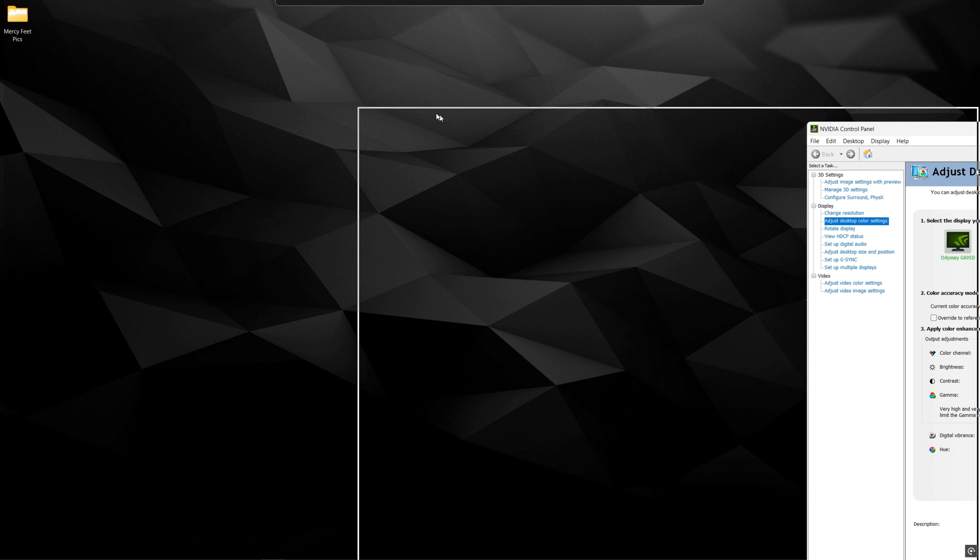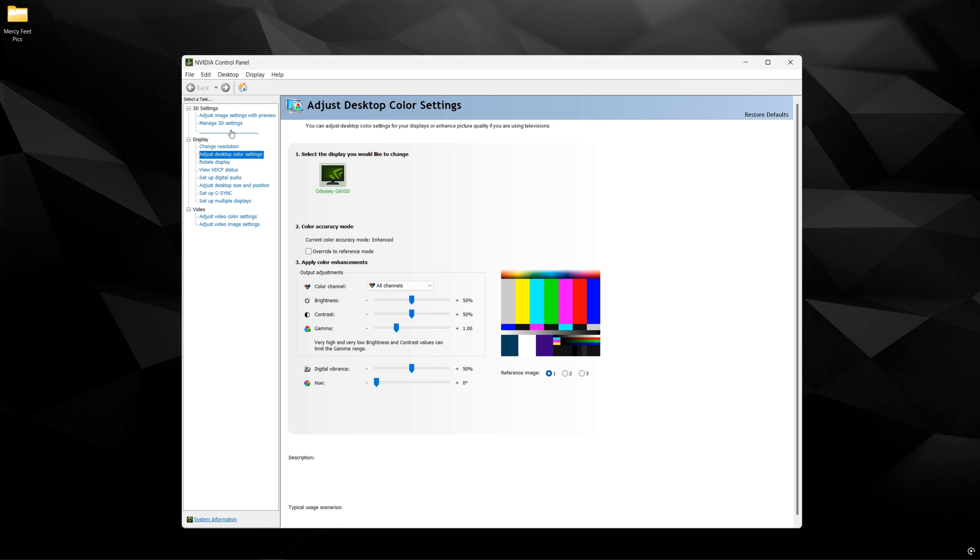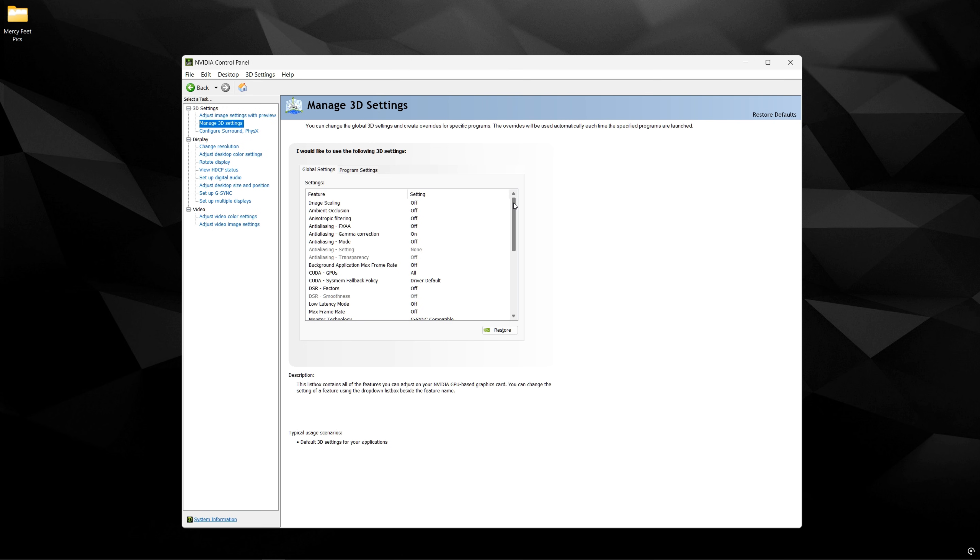Now we're going to go on to the NVIDIA control panel. I'm not going to over-complicate this — there are probably a lot of clickbait YouTube videos telling you that you're going to get 500 FPS from using this. It's not that deep honestly; you could just copy all of my settings here and we'll go through the important ones.